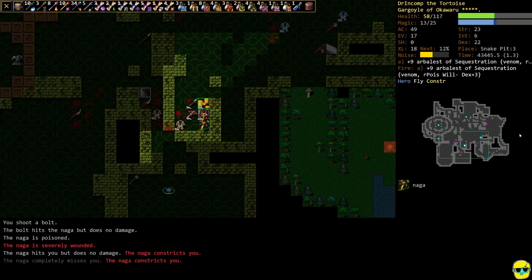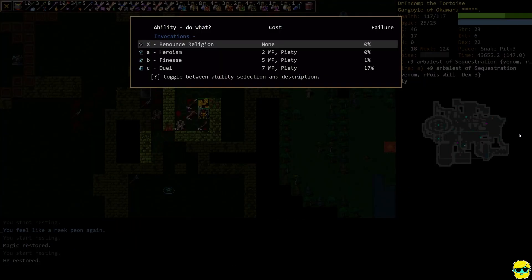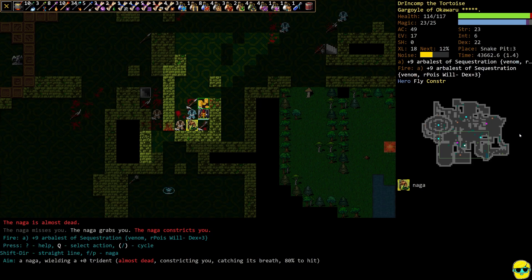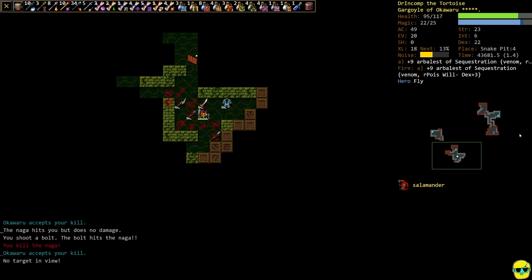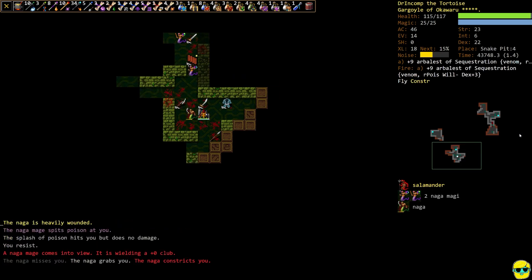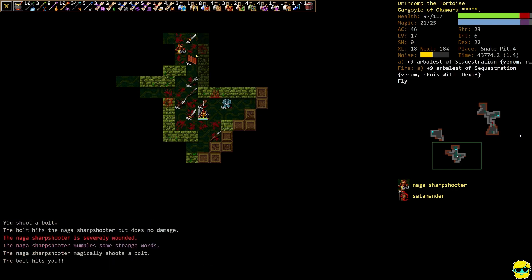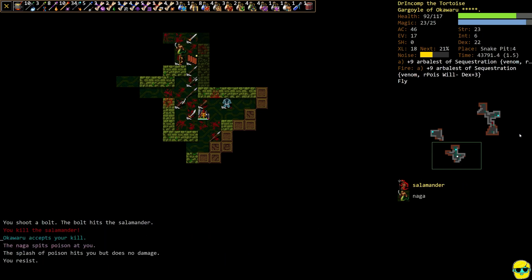We killed the salamander. He was constricting us so we were taking damage over time, but our big armor is helping us clear this out. Looking down here it's actually less intense — I think we can handle this from here on out. Let's clear as much as we can from this area. If we can fight them in a trickle like this and get one clear staircase, I think we have enough of a foothold. I'm just tab-shooting everything basically.